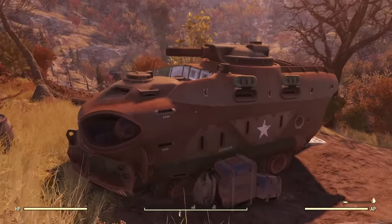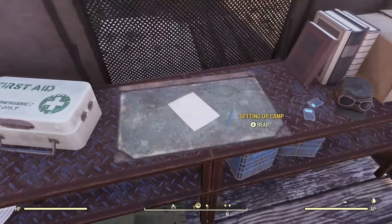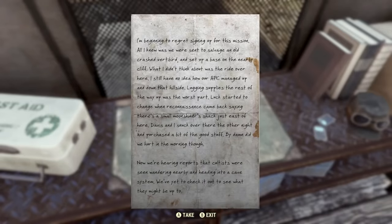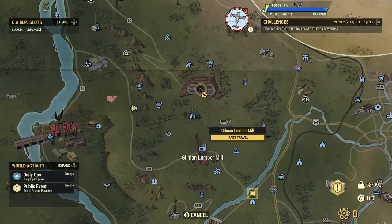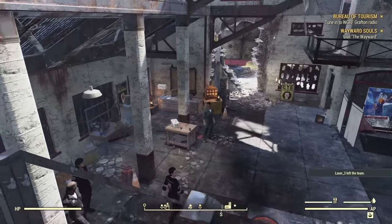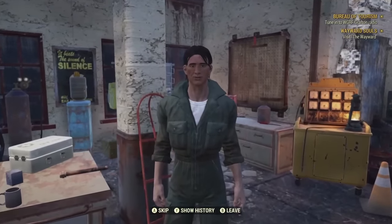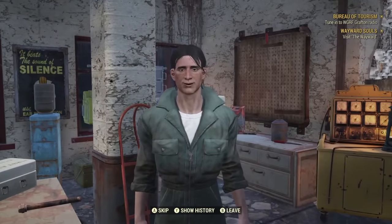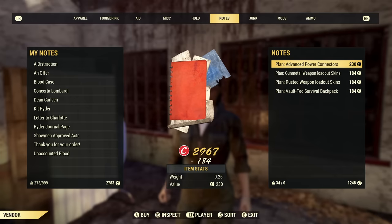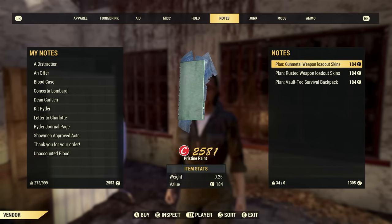Heading over to see the Brotherhood of Steel at Forward Station Tango, look out for this little easter egg — it's very easy to miss, but written in notes you can find in this tent, you learn that the APC down the hill actually drove here, which is pretty huge considering the vast majority of vehicles in the series simply do not work. Finally, we have the mysterious renovations of the Gilman Lumber Mill, which turned out to be the Responders. Adding two new named characters you can speak to, you can pick up an easy to complete miscellaneous mission from Lane Platt, as well as learn a bit about the Responders faction as a whole.